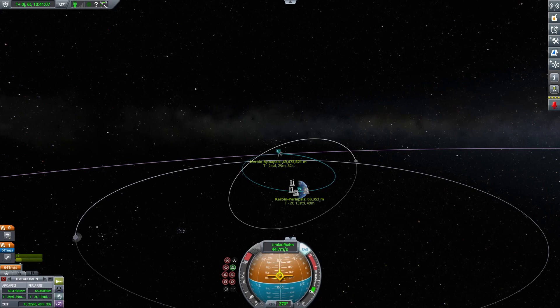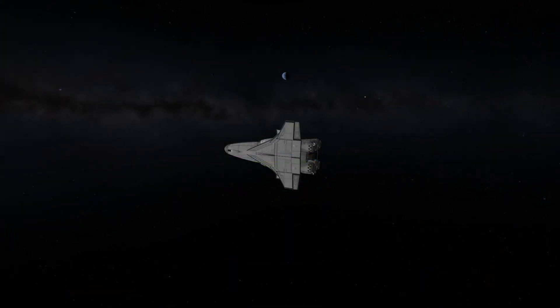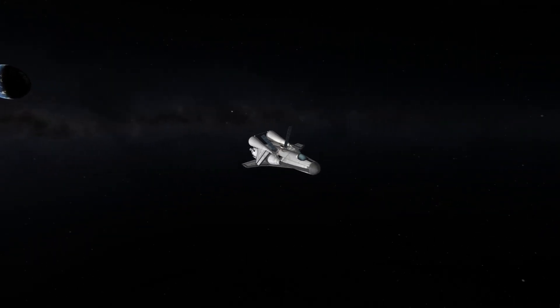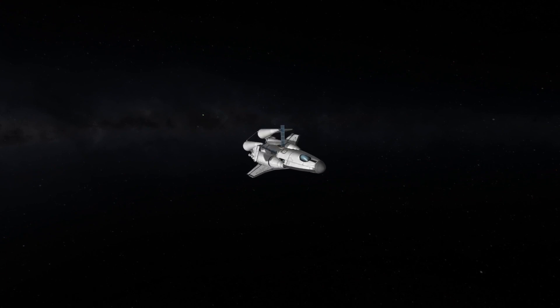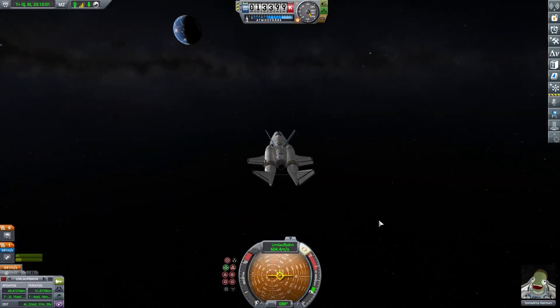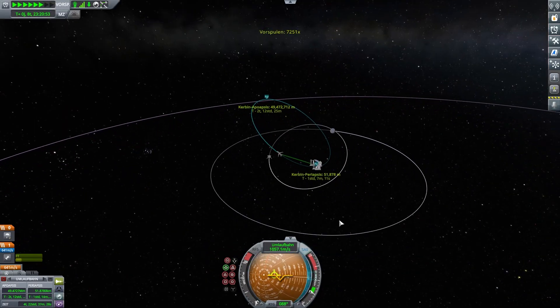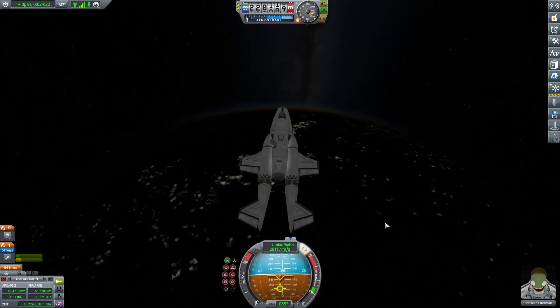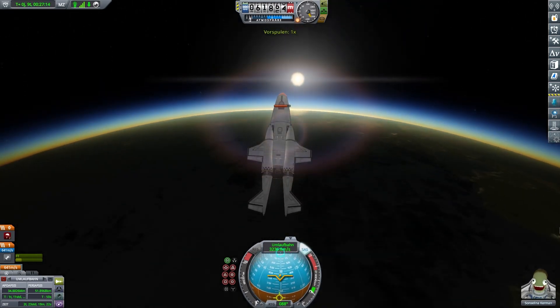Now lowering the apoapsis — periapsis, you know what I mean. And then we can get to the point where magic appears: where we unfold those rear control surfaces. And there it is — beautiful, isn't it? Now we have a plane. Isn't that cool? We have a lander and a plane. And it's not a plane that has to do a weird flip maneuver like all my other planes. This one is both — it's basically a transformer.